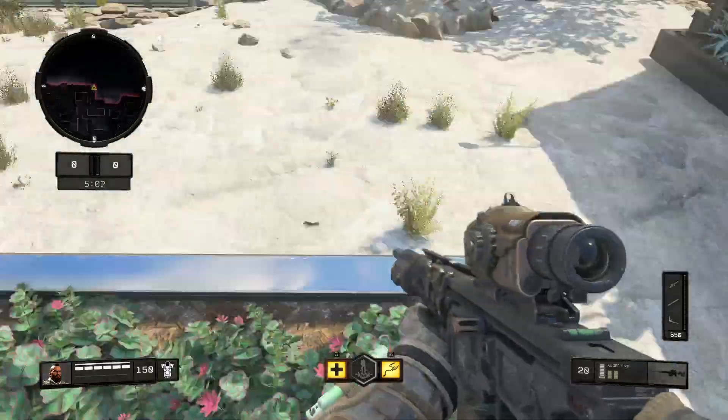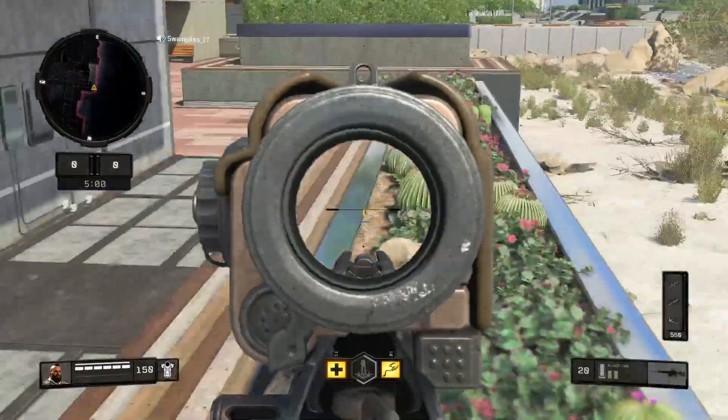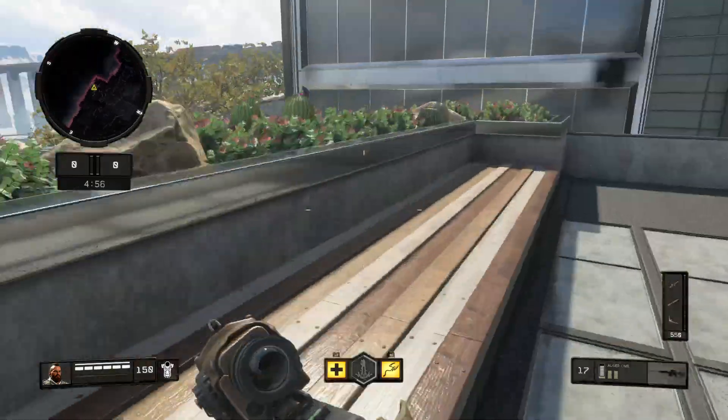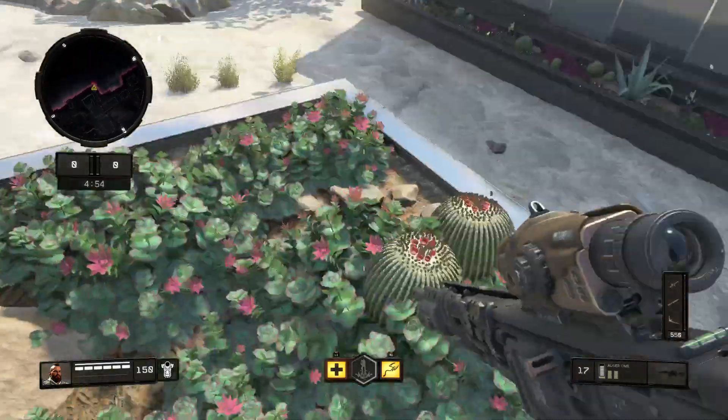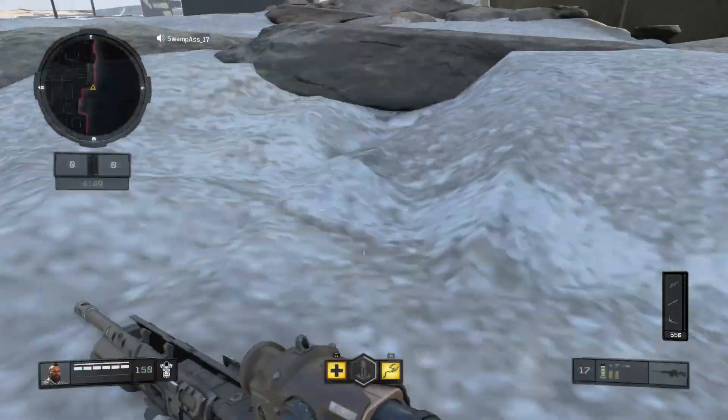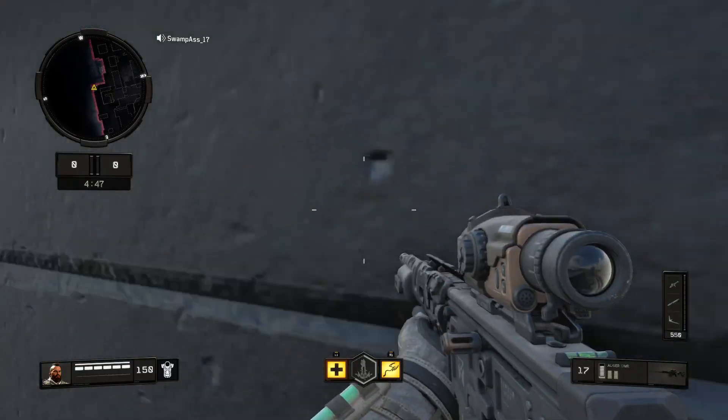So what you're going to do is you're going to get right here and drop below. It'll be like below all this and over here you can kill all these players that are above you on domination, kill confirmed, any game mode really. Hard point, maybe. So what you're going to do is you drop under here like this. That was a little quick, let me show you again.